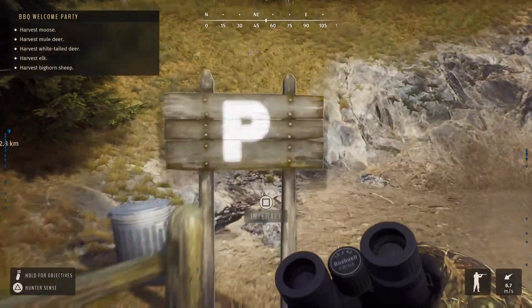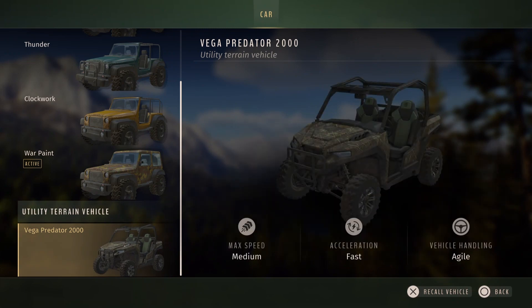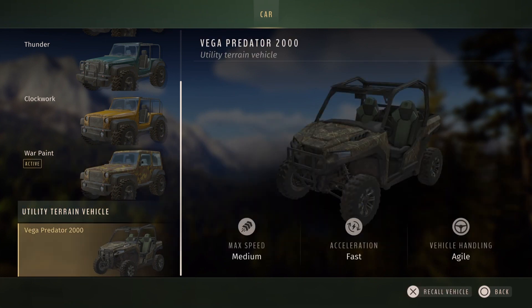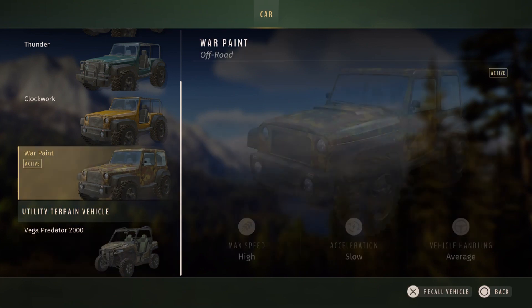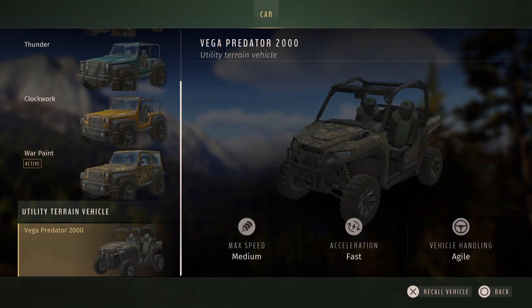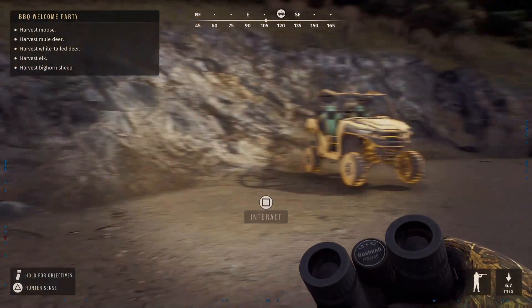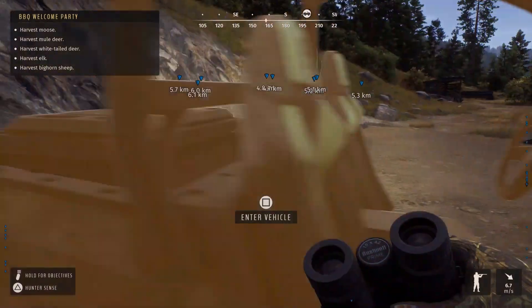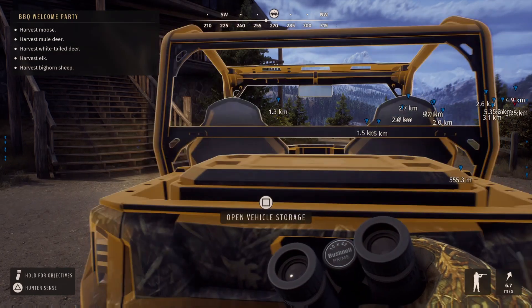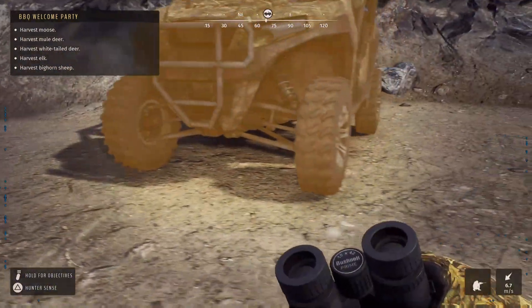Let's test it out here. We can now scroll to UTV — let's call it in. It has medium speed, so it's slower than the Jeep, but faster acceleration since the Jeep has slow acceleration. It also has better handling, since it's agile instead of average. And it does have storage in the back, which is good.